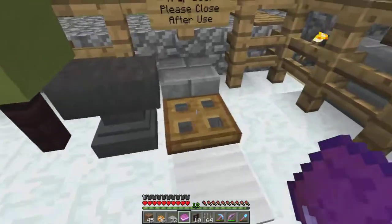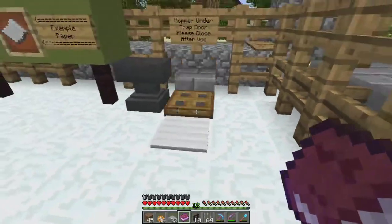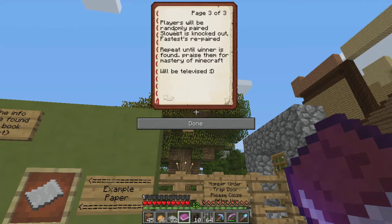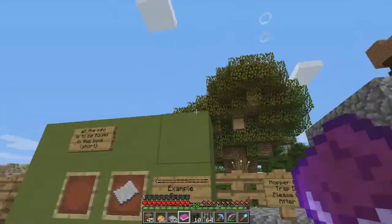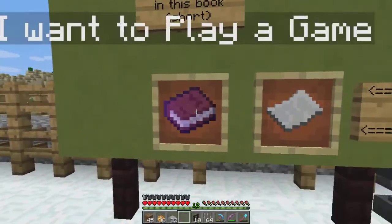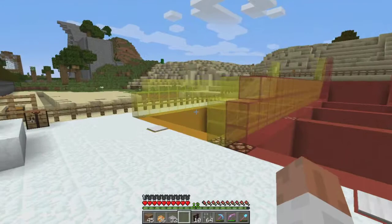Drop your entry into this hopper — I've put a pressure plate in front so it gets closed and random things don't fall in. On the last page is how we're going to play the tournament: players will be randomly paired, the slowest will be knocked out, the fastest will be repaired, and we repeat this process until the winner is found. I intend to do a video of all the different rounds — I'm not sure what format that's going to be in yet, but there we go.